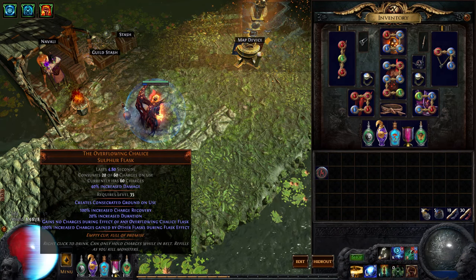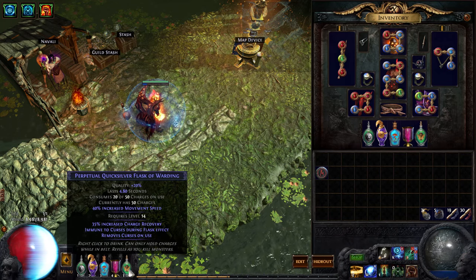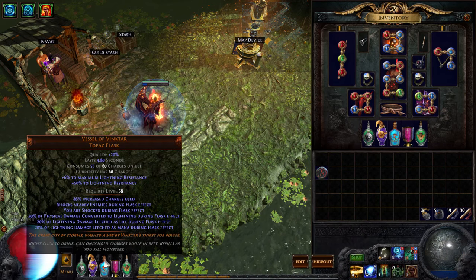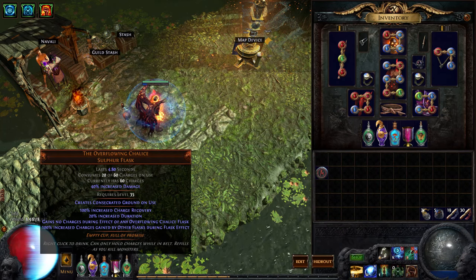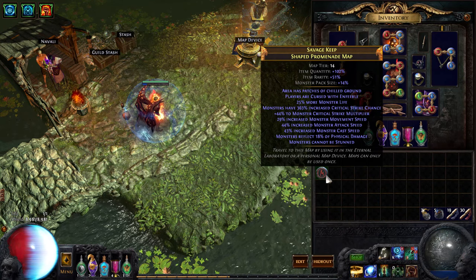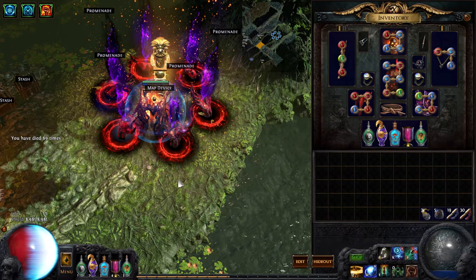I also have a Vessel of Vinktar with various problems - it's more of a damage flask for me. And then I have an Overflowing Chalice basically to help the Vessel of Vinktar come back up, and a perpetual Quicksilver that makes me run fast with immunity to curses and removes bleeding with some physical reduction. The Vessel of Vinktar is the build enabler - the first flask you need for this character. The Overflowing Chalice is nice too because it gives charges to all the other flasks. This is software so dying doesn't matter - I've died 89 times, mostly when leveling because I was going CI and you don't get life while doing that.